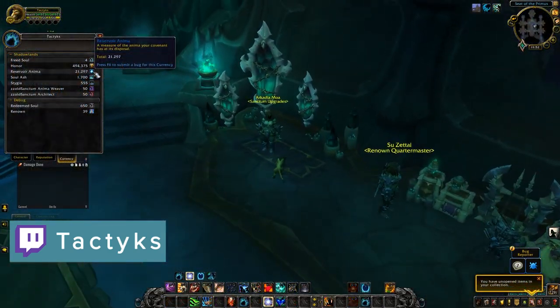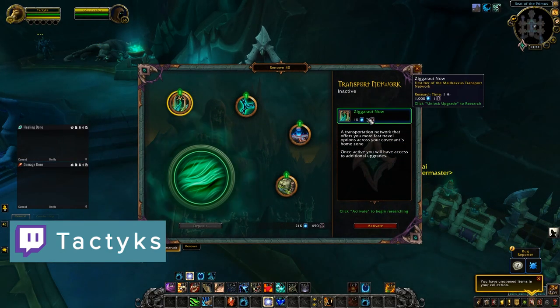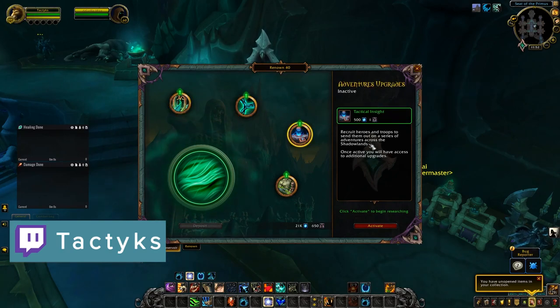Anima is the big general currency of Shadowlands, and it's used for a variety of activities such as upgrading your covenant sanctum, purchasing cosmetics from your covenant, and sending missions on the new scouting map.